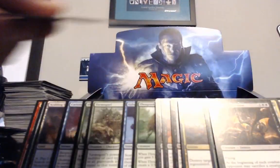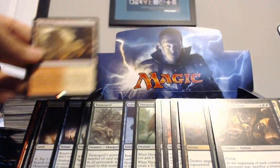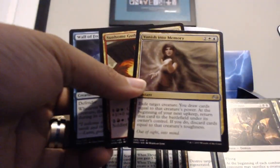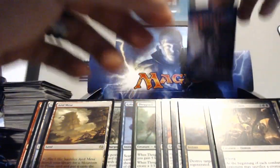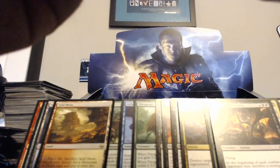Mog Flunkies, just a couple of Flunkies. The Mesa! This box has definitely done well. I don't even care — I'm not even looking at commons anymore. The only thing I care about in common is Spell Pierce, and I have a million, so I'm done looking for them.